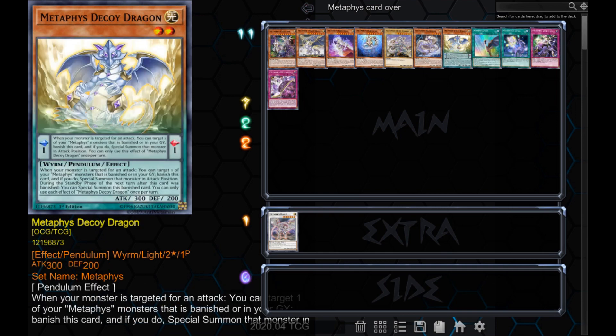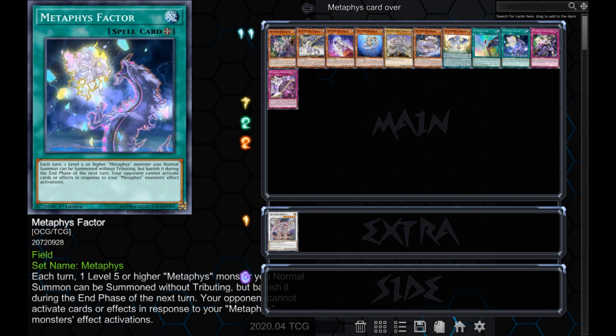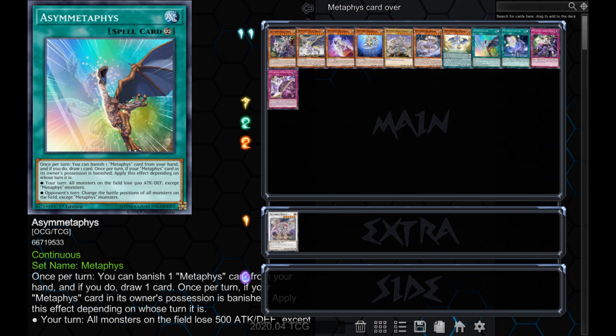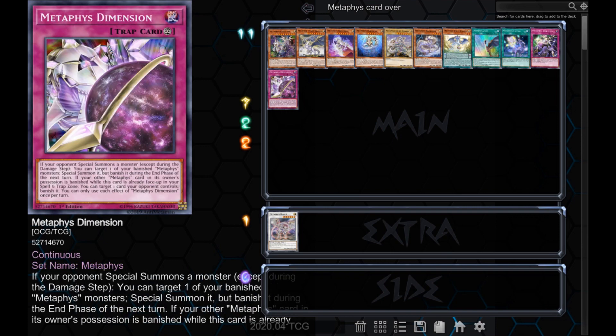In addition to the monsters, we also have 2 spells and 2 traps: the Field Spell Metaphys Factor, the Continuous Spell Asymmetaphys, the Normal Trap Metaphys Ascension, and the Continuous Spell Metaphys Dimension.